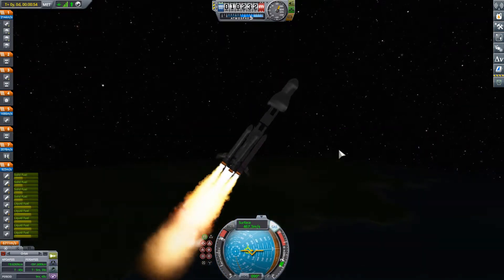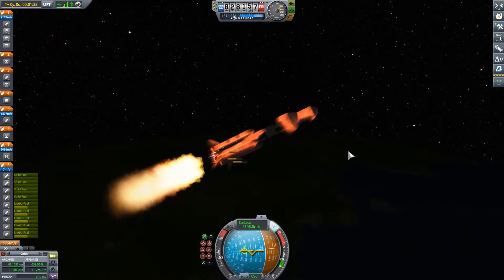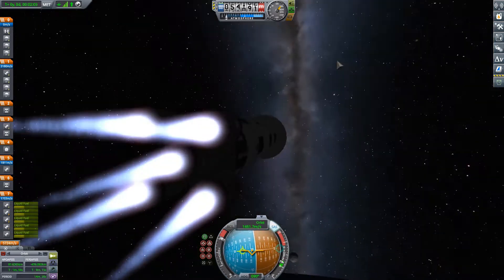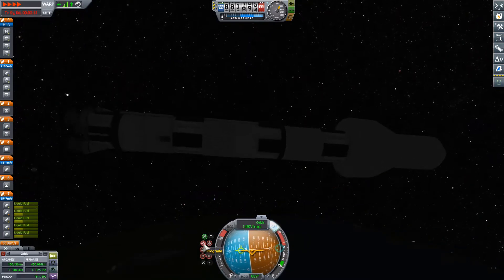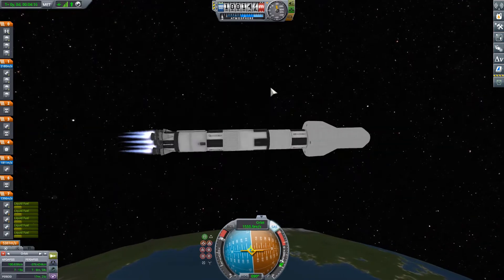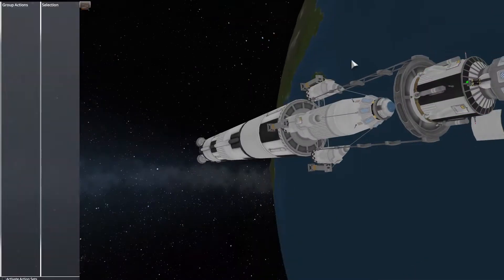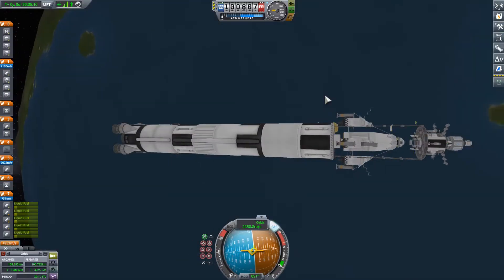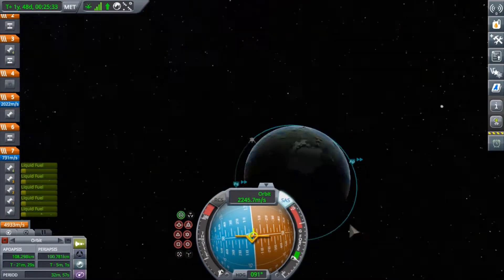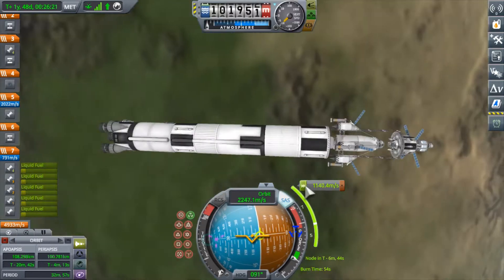I'm going to speed up the footage to eight times now because you'll hopefully have seen a few of my launches — I'm just going to get it to orbit. My boosters took me to a pretty high altitude, so fuel is already looking fine. I'm definitely over-engineered on the bottom and transfer stage, but I want my lander to arrive fully fueled. I've reached orbit using just the boosters and most of the first stage, without even jettisoning it yet. I've got a nice high periapsis and apoapsis, and I'm planning my transfer.